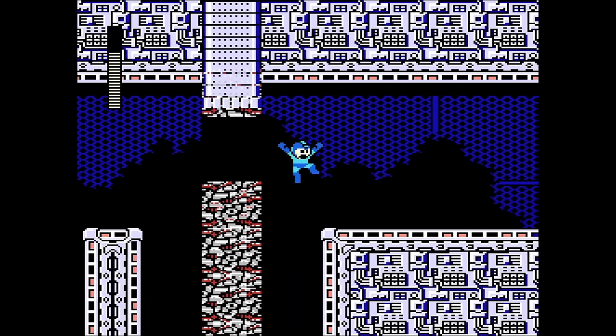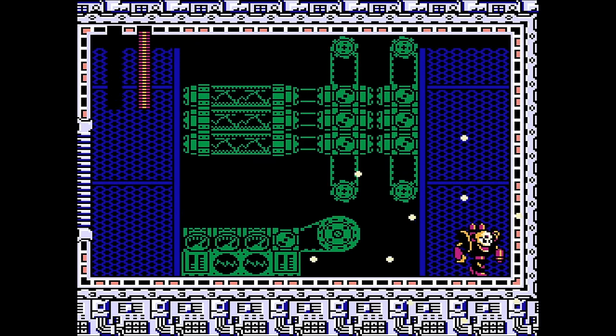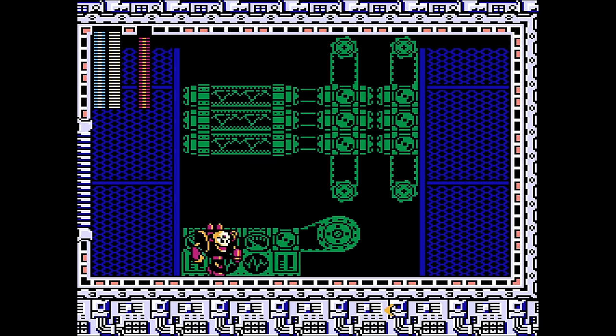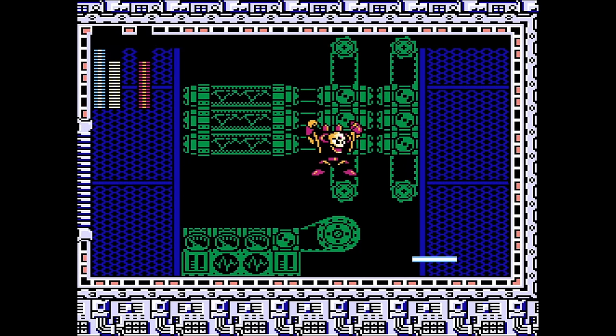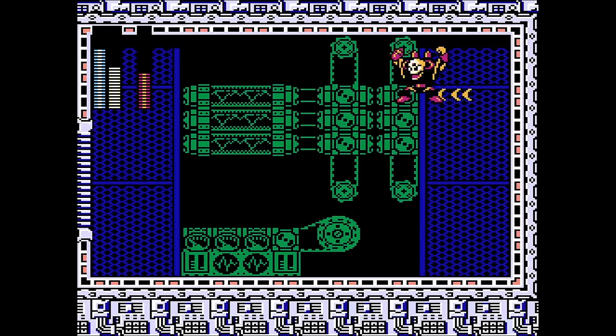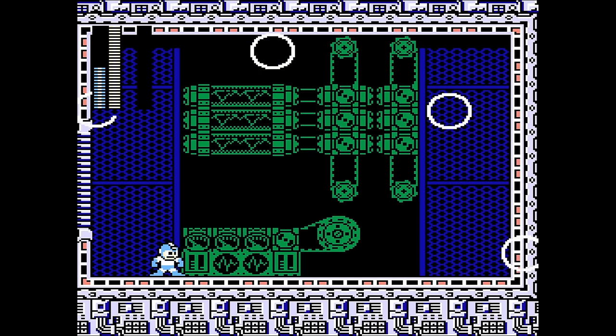Past the trash room and we're at Doc Quick Man. Holy shit, he hits hard. I think he's weak to Gemini Laser, but of course he's Quick Man, so it's even harder to hit. I knew the Doc Robots were really hard — they're what kept me from beating the game as a kid, so I made sure to save a bunch of E-Tanks. Thanks to that, we beat him.